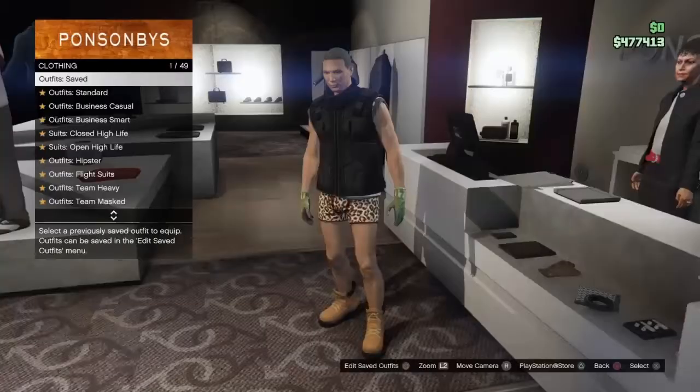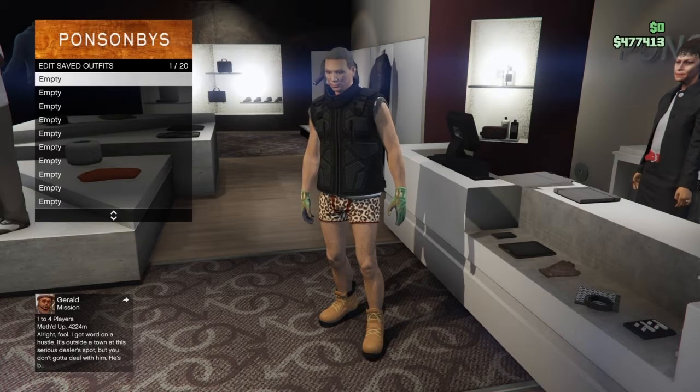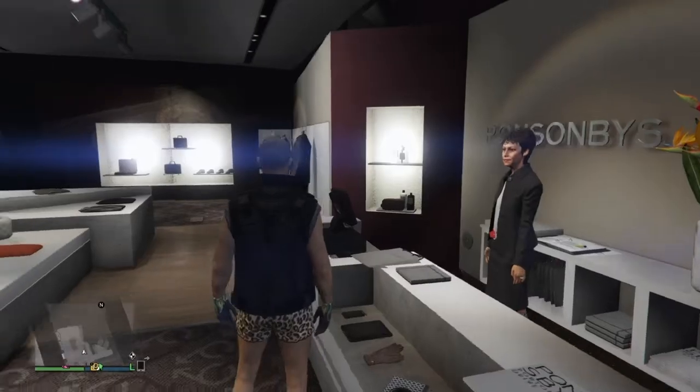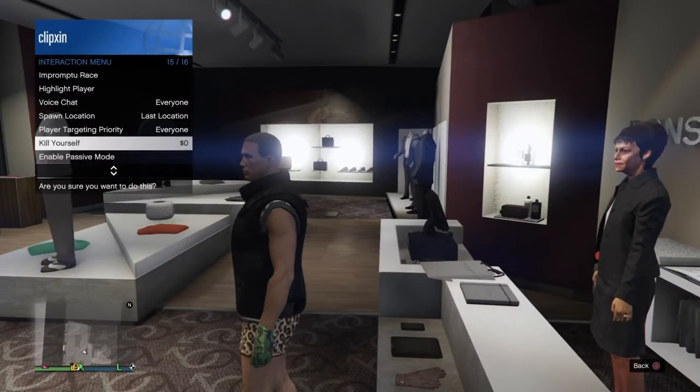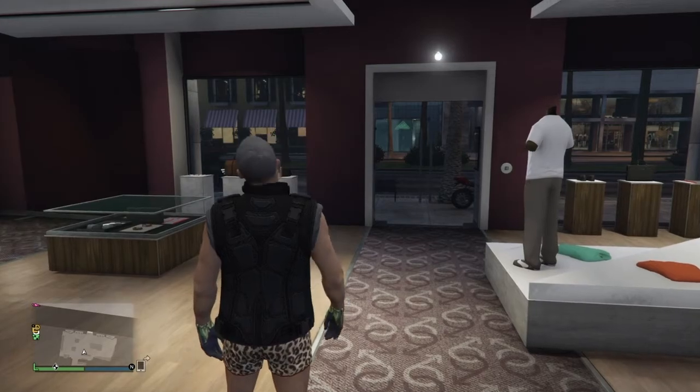Then save the outfit and put it inside a slot that one of your saved outfits wasn't in. So if you had saved outfits in slots one, two, three, four, and five, put it in slot six. I had two saved outfits in slots one and two, so I put mine in slot three. Then open your interactions menu and kill yourself so the game can save.